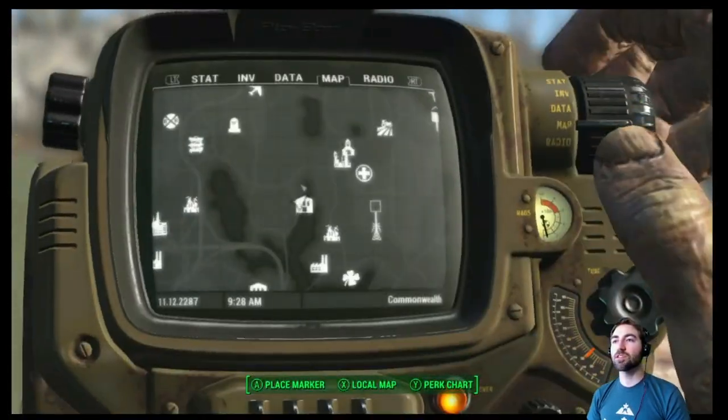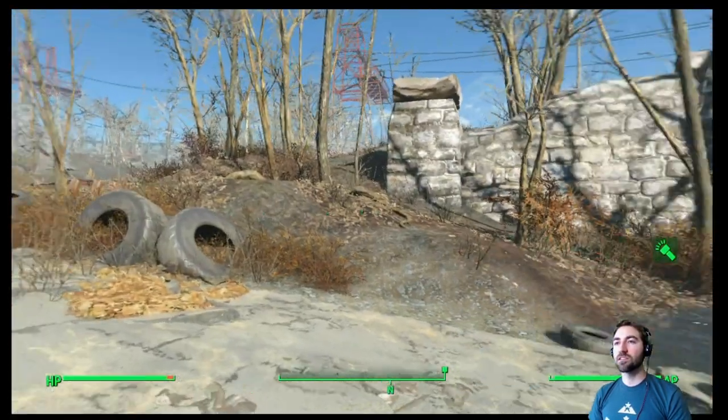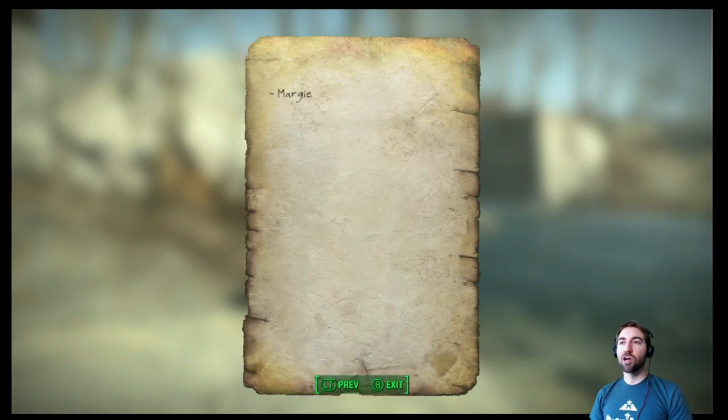All right, we have our bed — we dropped our save. I don't yet want to go after the super mutant, but let's put him on the map so we know we're going to get there. Let's listen to this note — it's them saying their brother is missing, they found something about chems, thought he'd go check it out, maybe they could sell them or buy a brahmin.